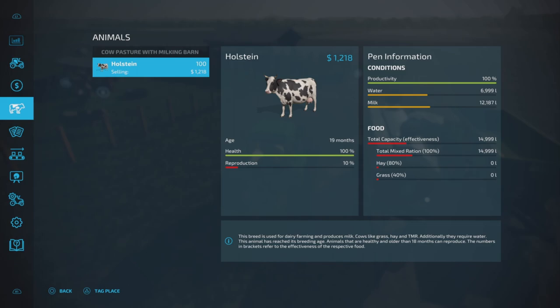Let's take a look at our capacities. This has been run for one month — as you can see, water is down by half. Water capacity is 15,000 liters. Food capacity is 50,000 liters. After one month of being filled, milk capacity is 25,000 liters.